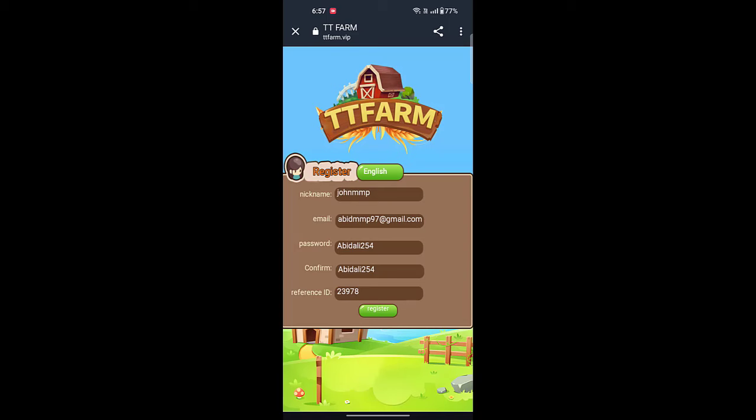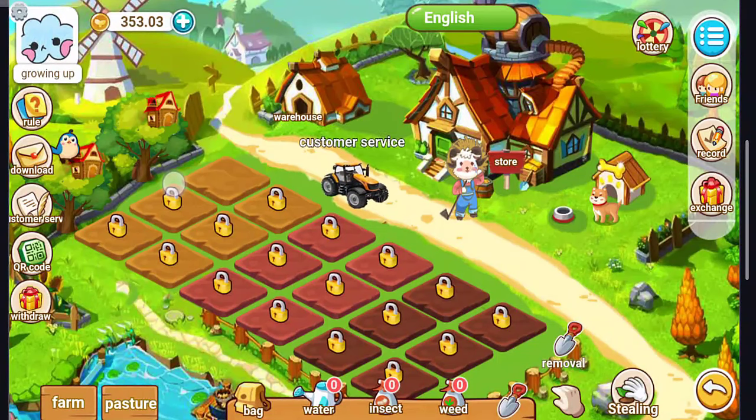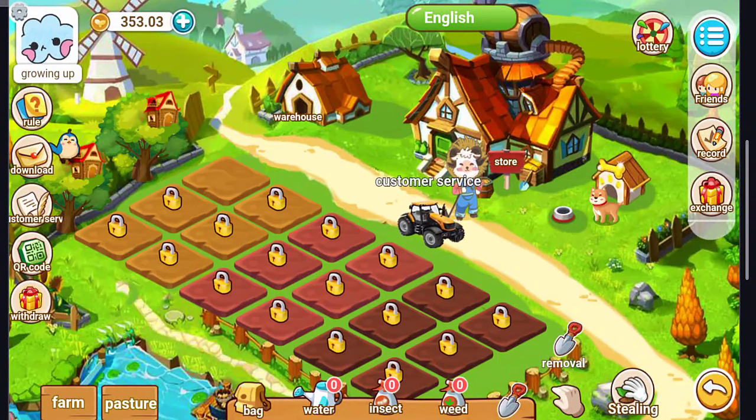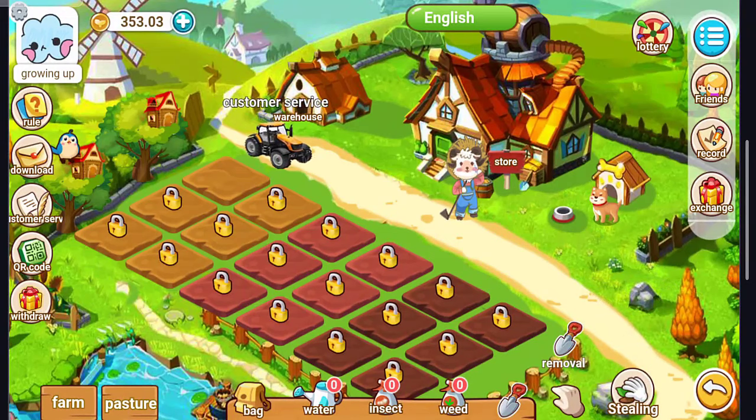After clicking Register, the account is being created and the game is loading. It will take a couple of seconds. After the game is launched, you can see there are multiple lands — one land is unlocked and the rest are locked. My balance is 353.